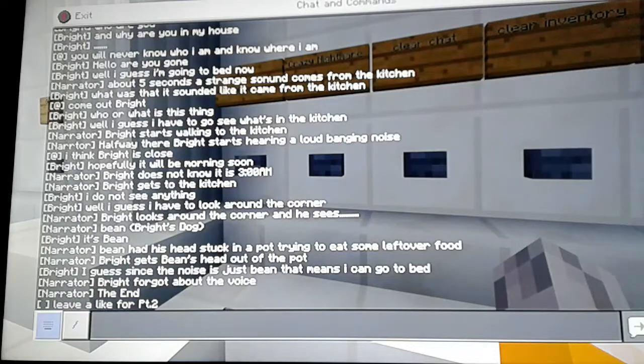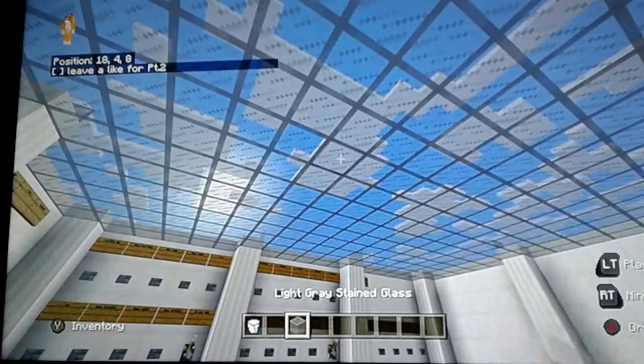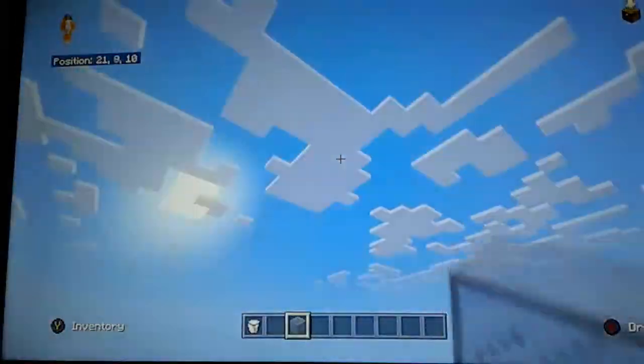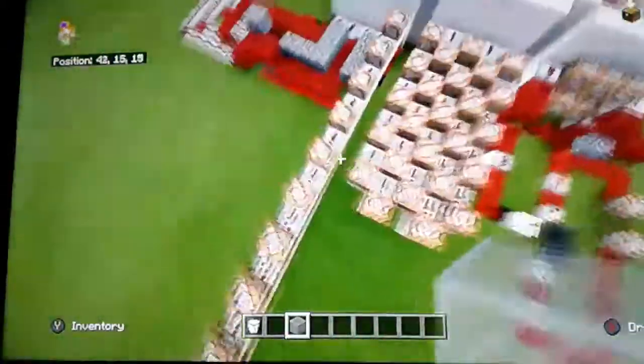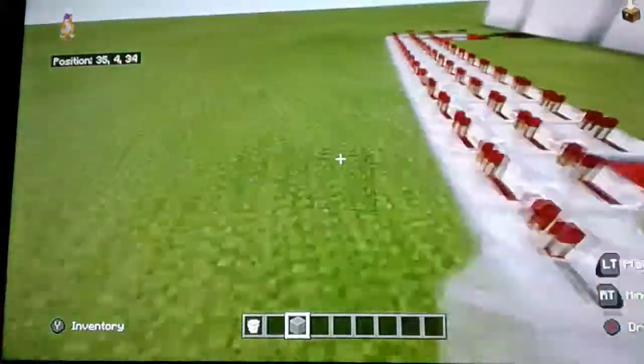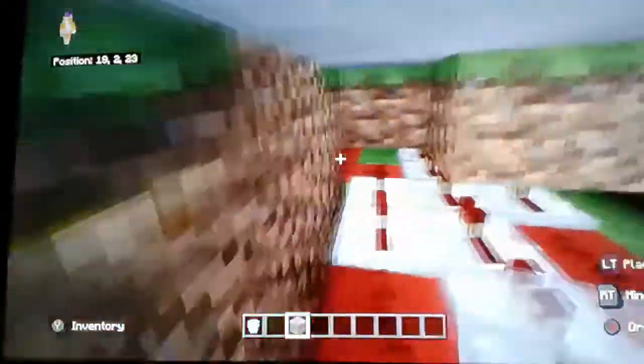And if you want part 2 to continue this, leave a like. So this is pretty much it for the command room. I'll show you outside of it just to show you all the command blocks it took. Yeah, not too many, but there was a lot of redstone lines to go around because there's a lot of command blocks underneath the building.